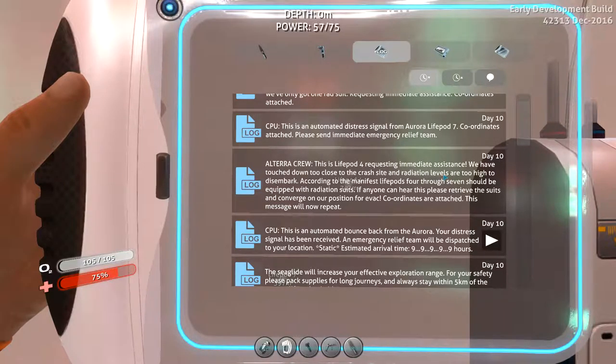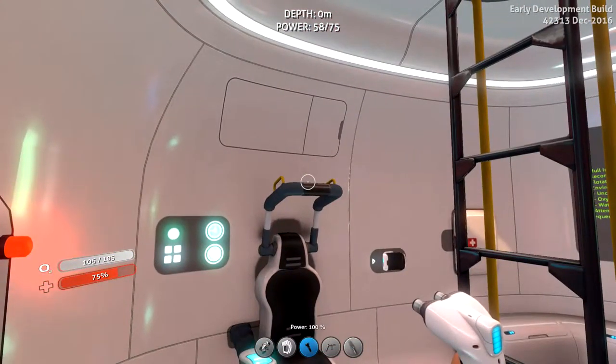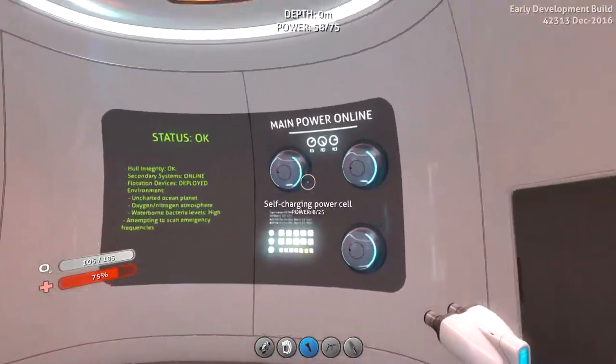By the sounds of it, I need to go to life pod four, which is very close to the crash ship. But before I do that, I need to get a rad suit, which I get from life pod six. I'm assuming our life pod is life pod seven, but for some reason we don't have a radiation suit.